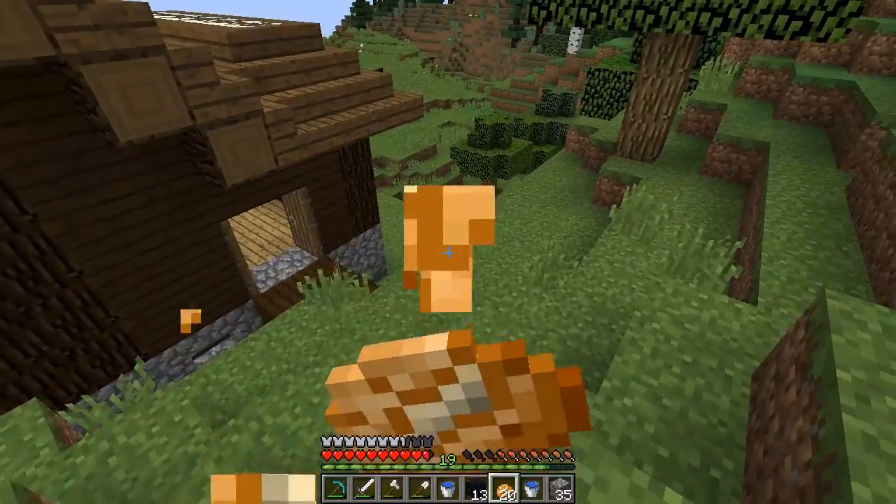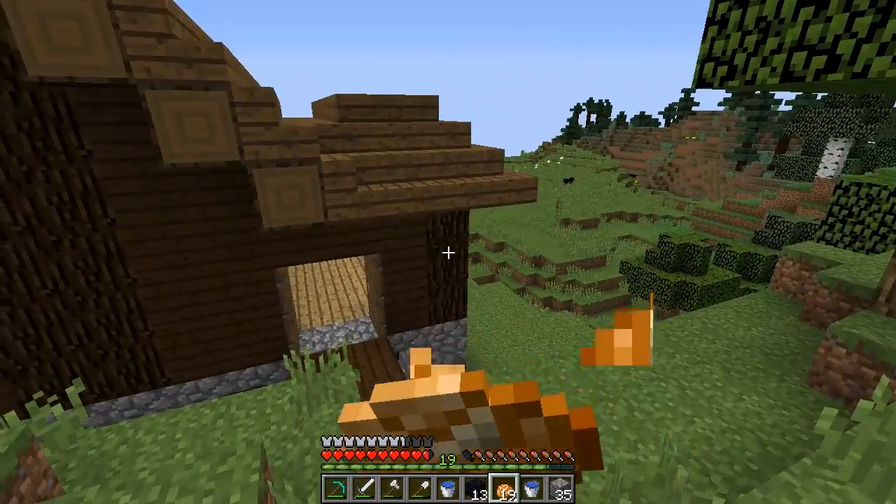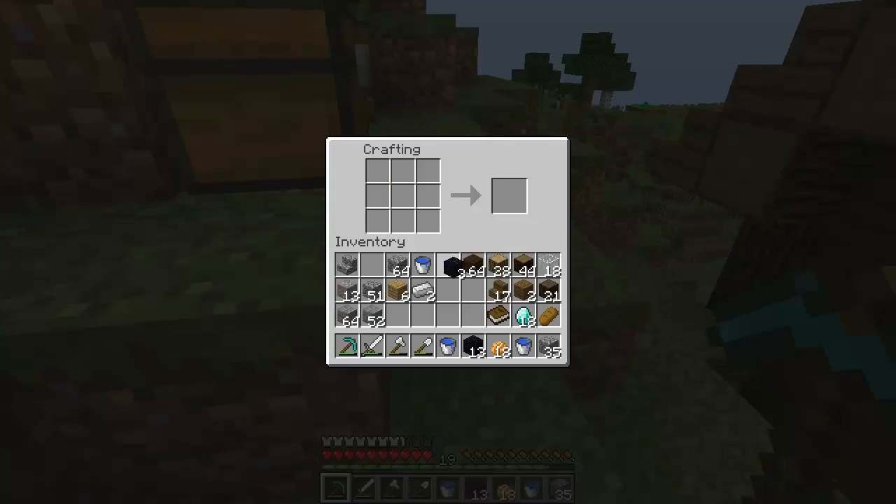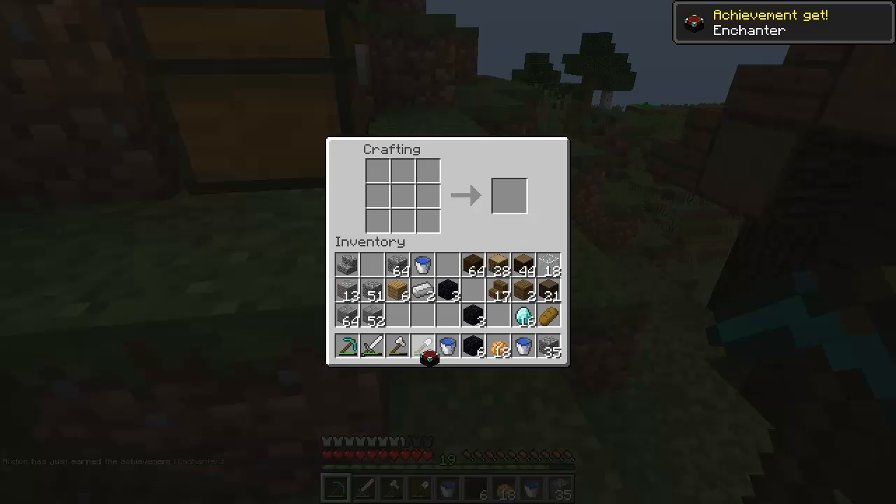Alright guys, I just got back. You have no idea — I'm never going to visit that place ever again. I got a good amount though — I got 13 obsidian, so we're safe forever and never have to worry about this again. Let's put this like this — one in the middle, two diamonds on this side, and then the enchantment table. And there it is. Enchantment table achieved! Enchanter achieved!